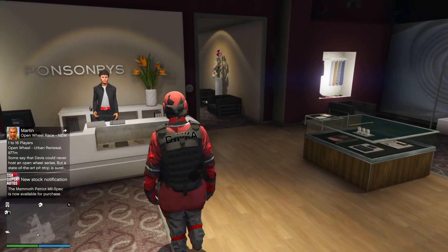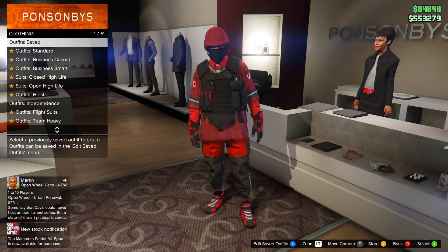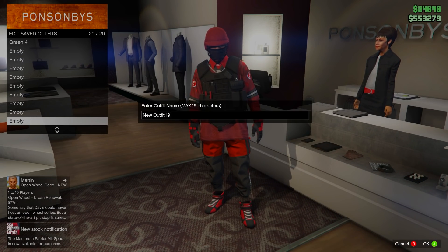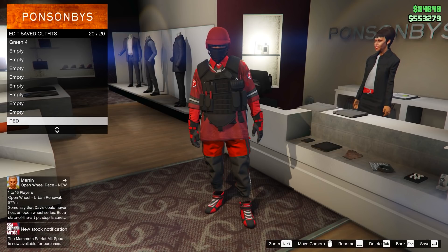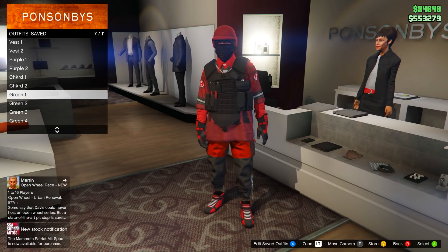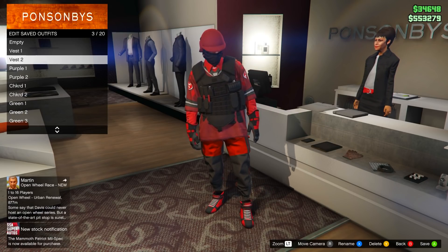Once you load into online, go into the clothing store. You'll notice you have the outfit you chose to keep at the beginning — go save this to slot number 20, out of the way. You'll also notice all the outfits from the female have transferred over, so you'll see them all there.